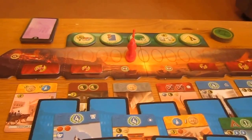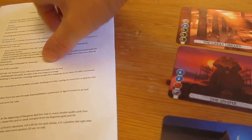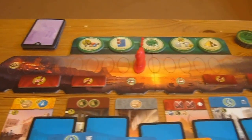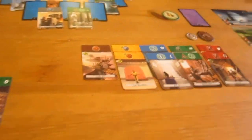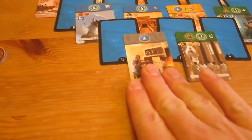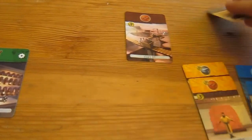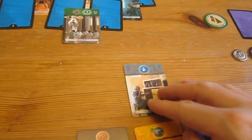Whoever's weakest on military starts the round, I believe. Let me just check that — yep, it doesn't say otherwise. So Scott will have his go first. Bottom-most, left-most — he's taken the glass.